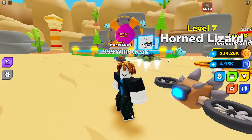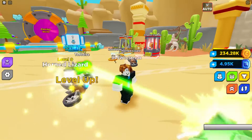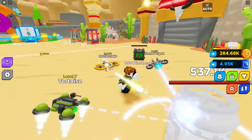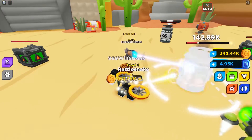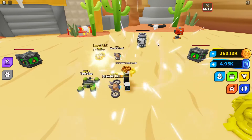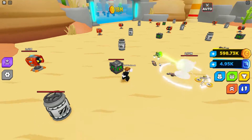Now here's the rattlesnake, looks pretty good — let's see how it shoots. It's a thing that shoots very slowly but it does a ton of damage. That's really good, maybe we can defeat this.